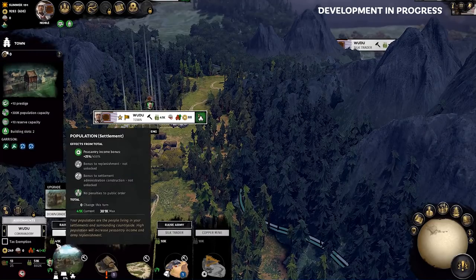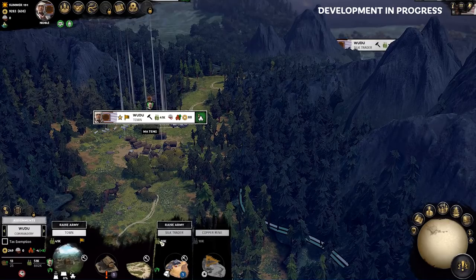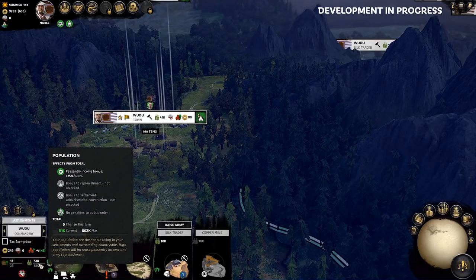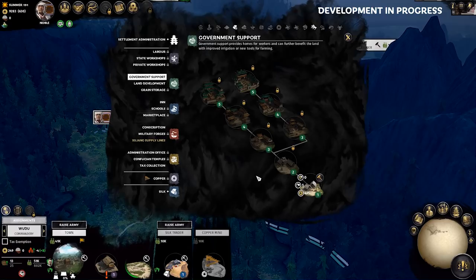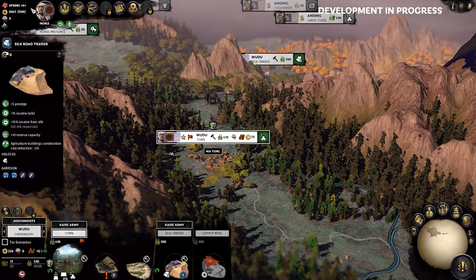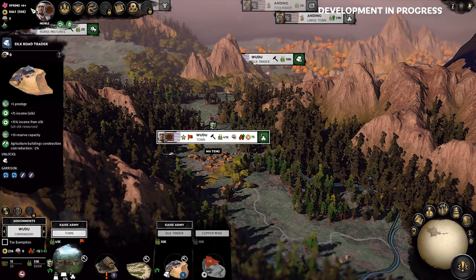Your population in each province is viewable via the population icon and represents the living, growing towns and cities within your commanderies' regions. These population centers are directly responsible for the income you get from your peasantry, as well as the rate of replenishment for newly recruited or damaged armies. The more you invest in your green peasantry buildings, the more both of these bonuses will increase as your population grows. My focus here is on silk, which is the blue learning and market building chain — my faction gets a plus 100% bonus to silk and spice income, so this is the most straightforward road to go down.